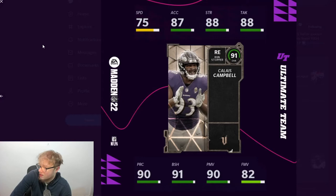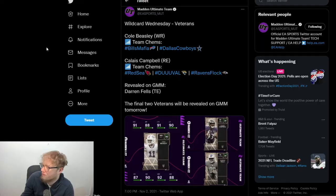Next up we have Calais Campbell — Baltimore, Arizona, and actually the Jaguars too. He's a run stopper archetype who gets Inside Stuff for 1 AP. He has 90 power move, 91 block shed, a little slow, decent strength. He doesn't look too bad. He's very tall, he'll win the weight battle with most linemen. His finesse move is terrible but thankfully that doesn't really matter on him. Calais looks pretty cool.